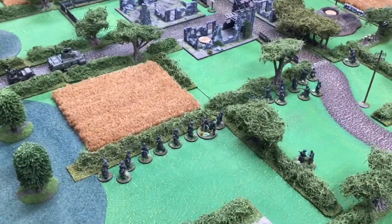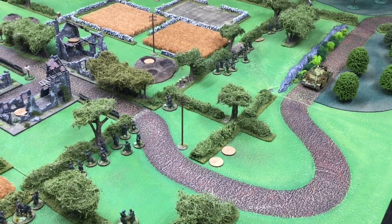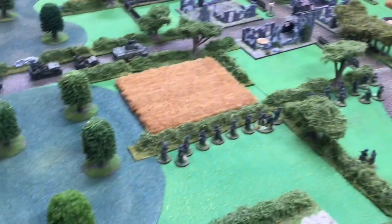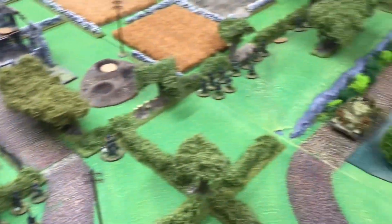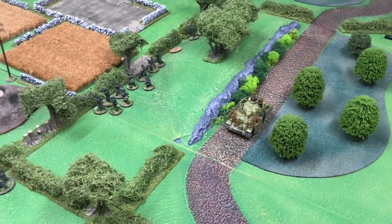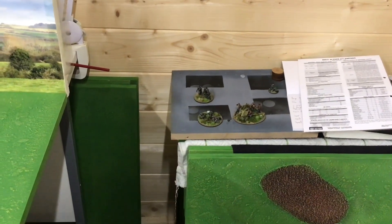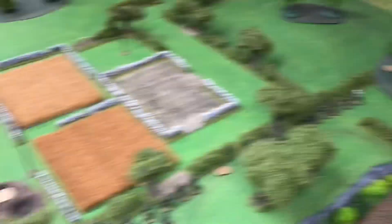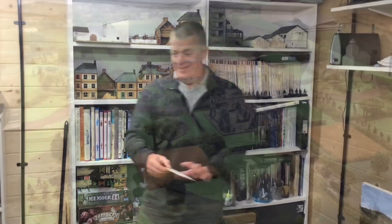On the board for the Germans we have four squads, three of which have a light machine gun, Panzerfaust, and an NCO with submachine gun, and one has assault rifles. There is a Panzer IV lurking behind the cliffs, and then there is a selection of hidden medium machine guns and a Pak 40. And what I've decided is — if I wear this badge, I get plus one to all my dice.